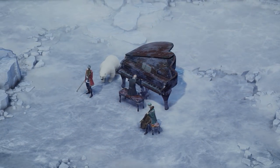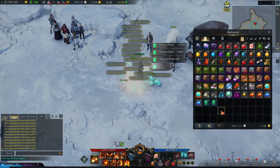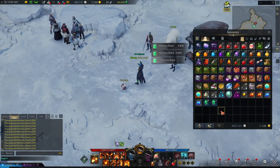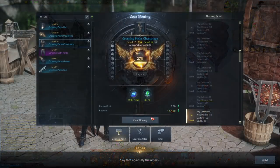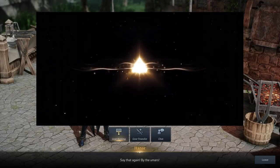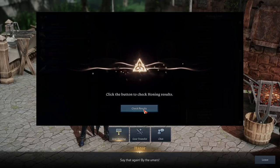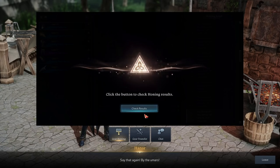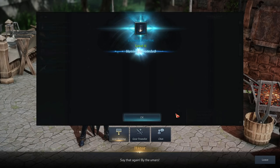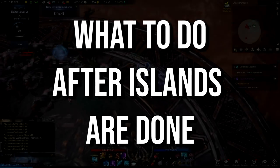From all of that, full completion of all these islands rewards over 100,000 Harmony Shards and hundreds of Leapstones alongside thousands of other upgrade materials. This is what pushed me from item level 400 all the way to 540. If I'd started with this as a fresh level 50, I'd surely have reached 460 way quicker. However, it's a lot of one-time events and quests, so what should you do generally to get Harmony Shards and Leapstones?